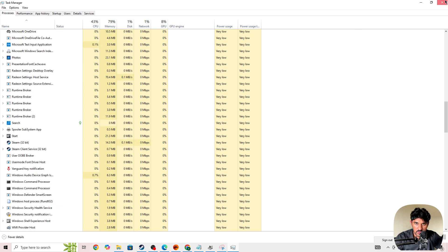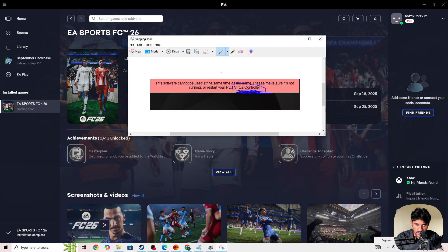If you're still facing the issue, do a clean restart of your PC and make sure to turn off all background applications. Click the arrow icon in the taskbar to find all running applications and force close everything you don't need. I hope this helps — if you have any questions, leave a comment below, leave a like, and subscribe. See you in the next video.